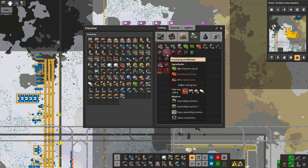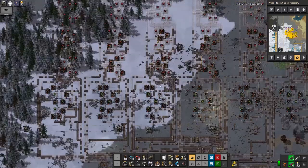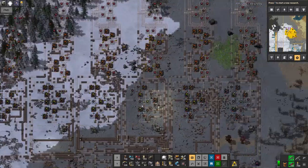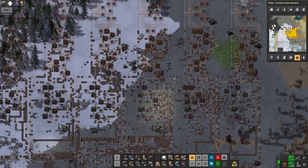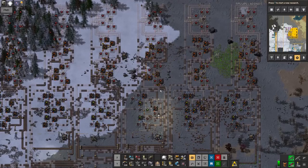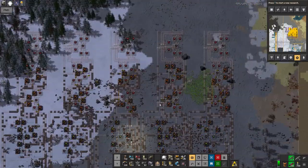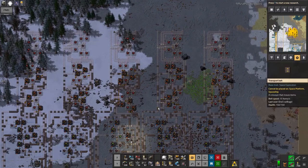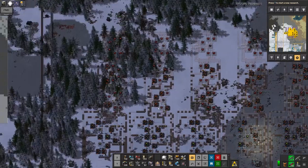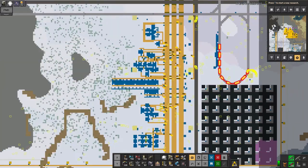I think what I'm going to do is crunch the numbers and work out how many belts — basically how to keep this sort of thing balanced. As it is, this is fully balanced and should produce a trickle, at least, of the red circuits, which will then obviously go into the stations. Blue is going to be quite a lot harder — I may end up needing to make multiple copies of the facility to do that. We'll see how it goes, because hopefully I won't need quite as many of those.